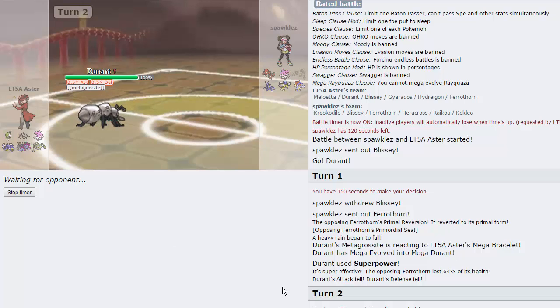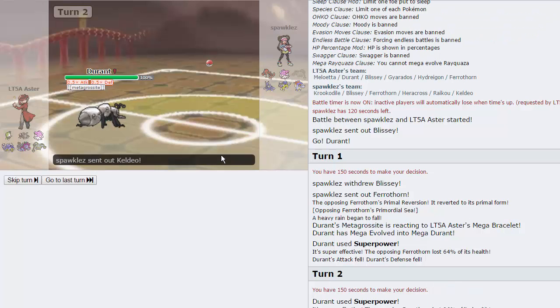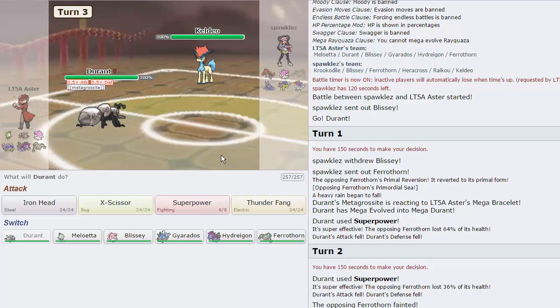He loses the Iron Barbs ability as soon as he comes in because he's Blue Orb. I forgot to mention - Primals are also in here. So you can run something that's quad weak to water usually, put a Red Orb on them and then get Primordial Sea - actually that was Primordial Sea, but the other one is Desolate Land, that's it.